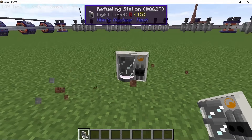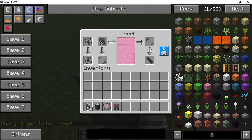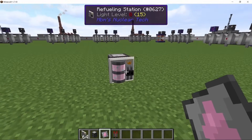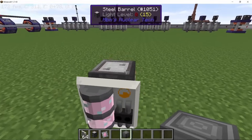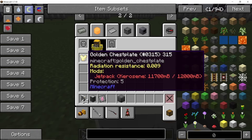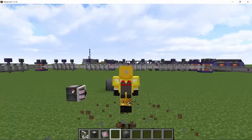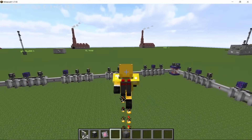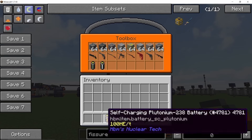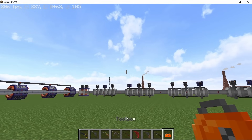The refueling station works like the charging station: it accepts fluids, and standing near it with a compatible item — like a jetpack — automatically fills it up. This will be very useful in space where you can store liquid oxygen in refueling stations to refill spacesuits. The toolbox now also supports swapping the entire hotbar with a shift right-click, which is very handy.